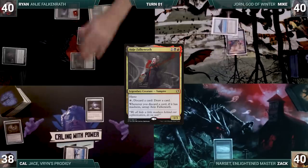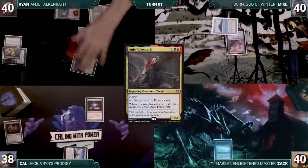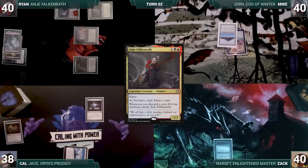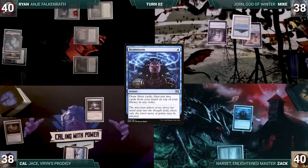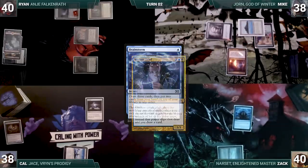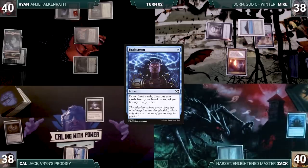Ryan activates Anya, discarding Fiery Temper to untap Anya and draw a card. He activates again, discarding a Mountain and drawing again, then passes to Mike. Mike draws and plays Ancient Tomb, then passes. At the end of Mike's turn, Zac casts Brainstorm. In response, Mike taps Ancient Tomb to flash in a Notion Thief. Zac considers rage-quitting but thinks better of it. Notion Thief resolves — Mike draws three cards and Zac puts two back on top of his library.